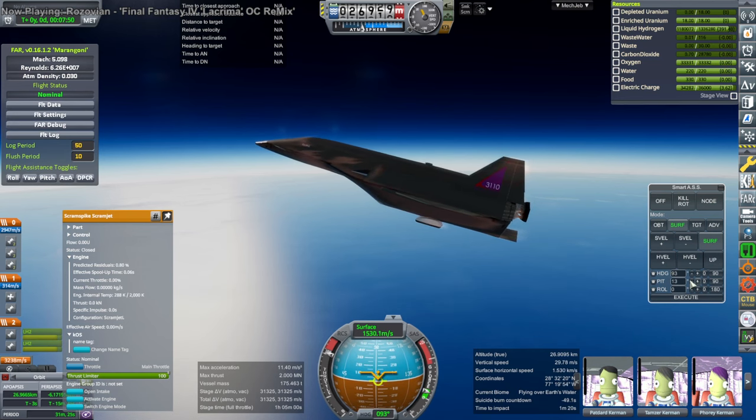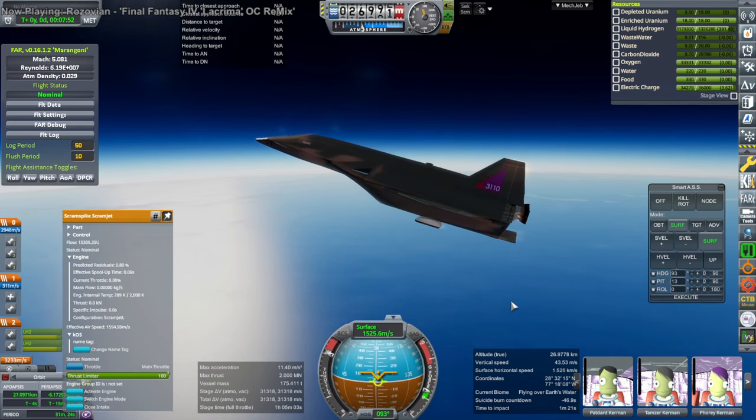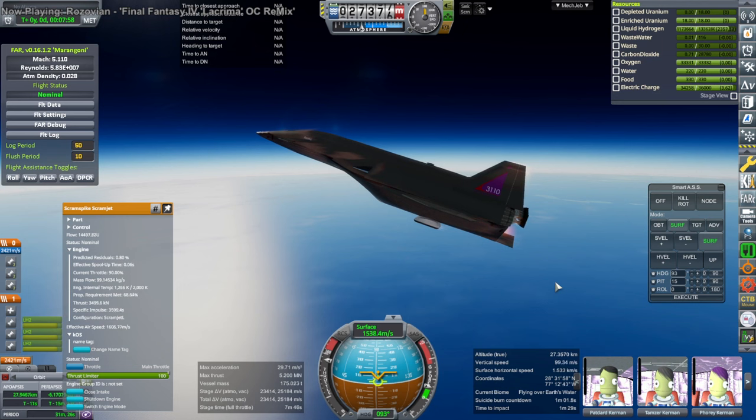I'm looking at this and trying to figure out whether I should make a formal model with the cockpit replaced by a cargo bay instead, which would give a much better integrated system with the nuclear engines. Instead of having six on the tail we would have two — and I'd probably move the jet engines inward onto the tail and put the nuclear engines further out.